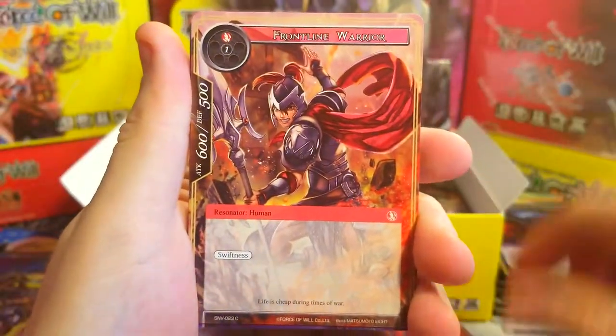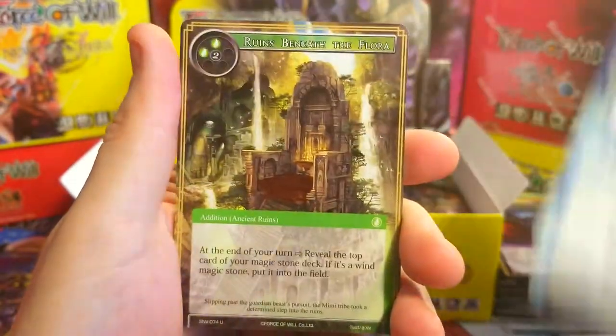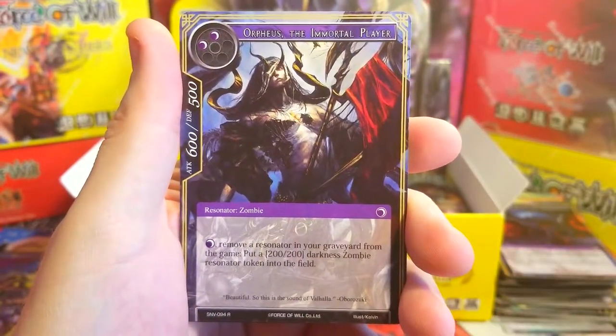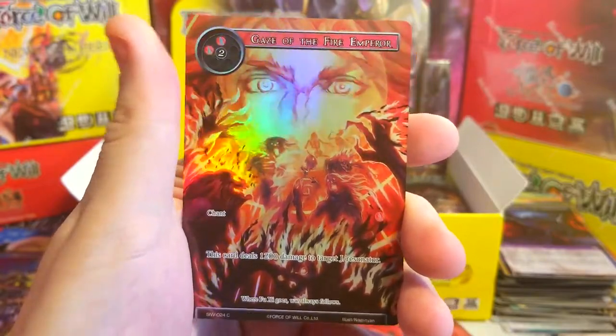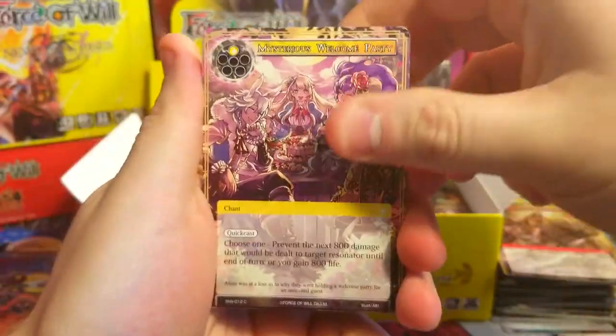We've got Skyfall, Frontline Warrior, Guardian Beast of Nature, Ninja Students, another Mermaid, Ruins Beneath the Flora, Sandora's Invasion — that'd be a good one to get rare. Orpheus the Immortal Player — didn't we get the full art of him? I believe we did. And Gaze of the Fire Emperor.